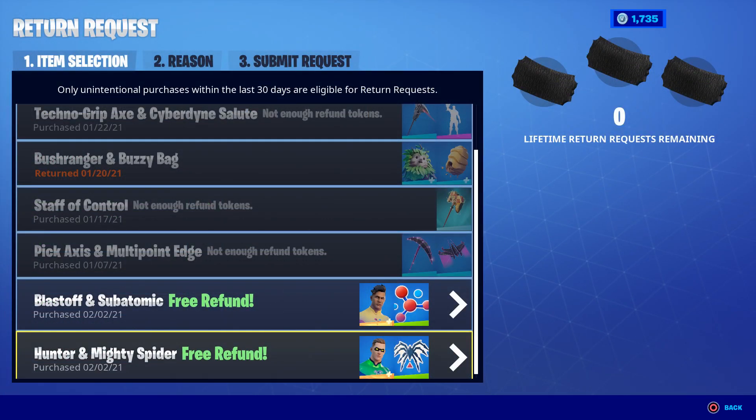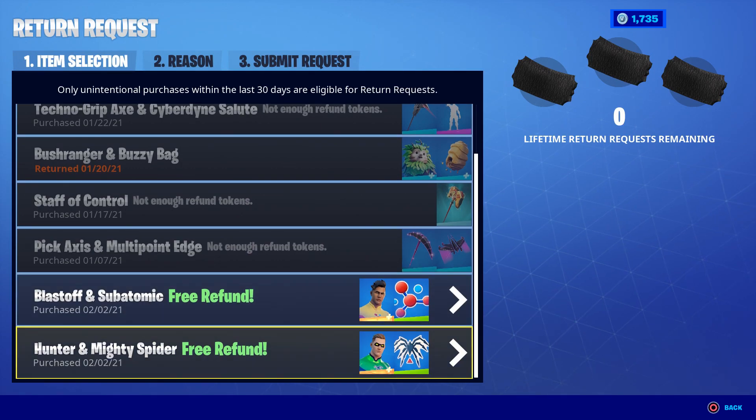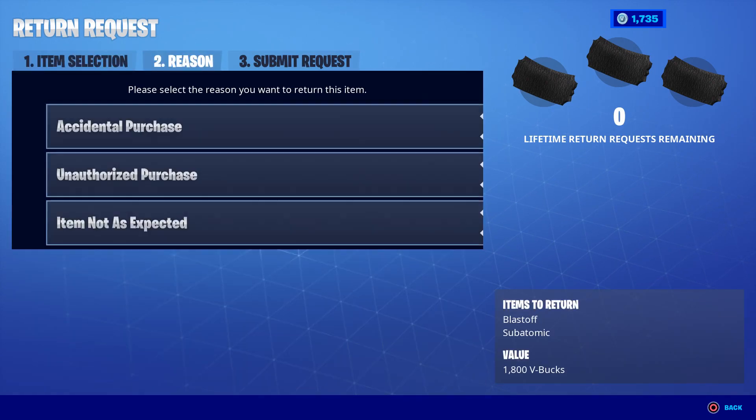Upon doing that you can see some of the things you recently bought — here is Blastoff and here is Hunter. I also have Polarity but I got gifted her, so I cannot refund her for free. Right next to each item it does say 'free refund,' so click whichever one you want and then pick a reason.